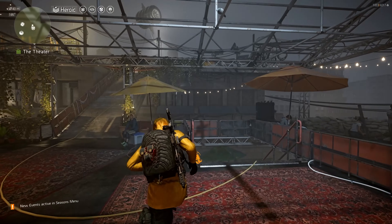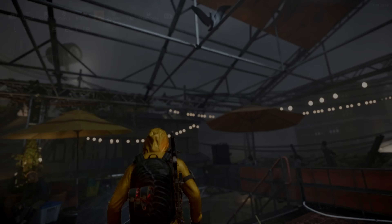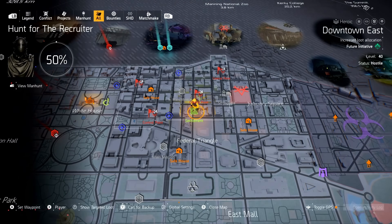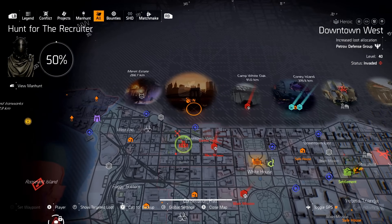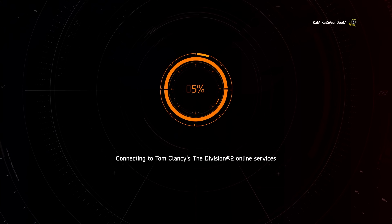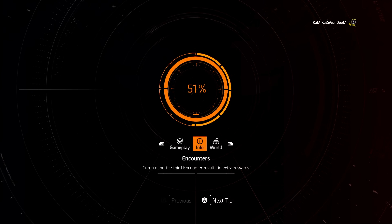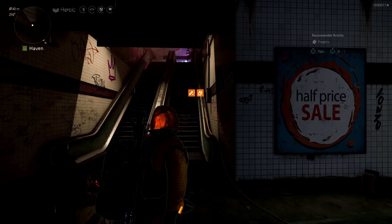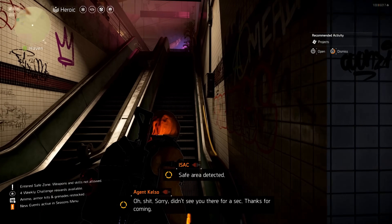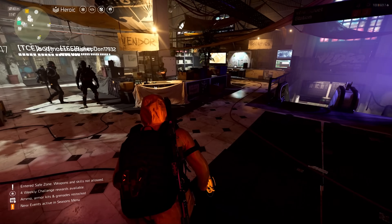That is it for Washington D.C. Now let's go over to New York and the Haven settlement. There are two vendors left — Marco at the top of the escalator and Roy Benitez just outside.